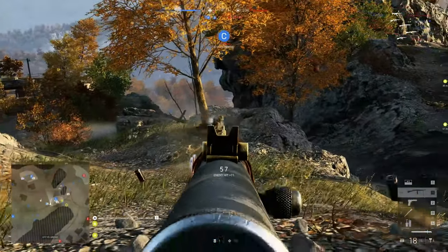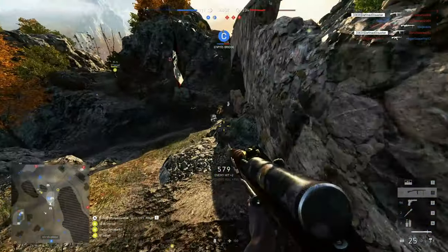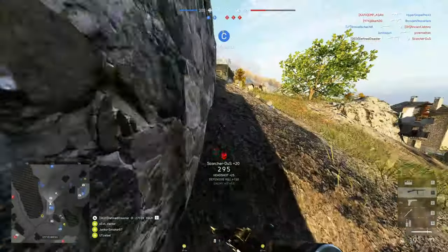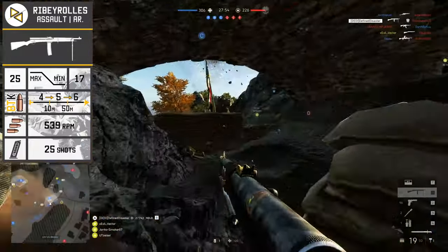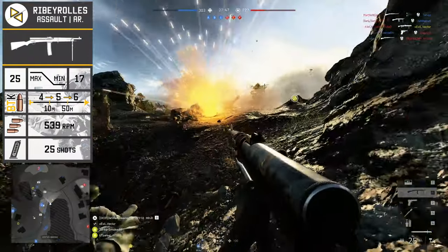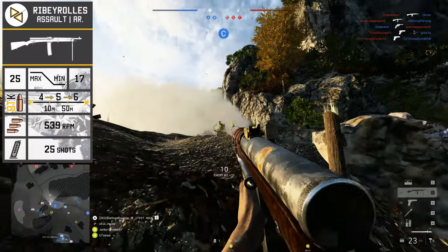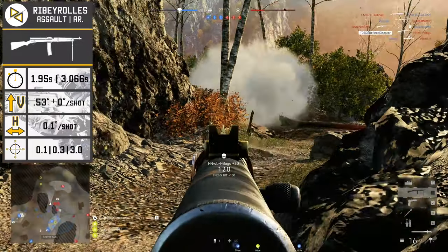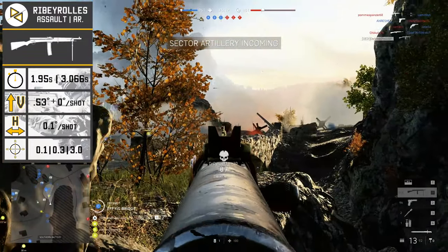The Ribeyrolles 1918, very different from the Breda PG, is an easy-to-use weapon that specializes clearly at medium-long range, and arguably with a deployed bipod is by far the most accurate assault rifle available. Its stats are relatively typical: maximum and minimum damage at 25 and 17, a 4-shot kill between 0 and 10 meters, 5 between 10 and 50 meters, and 6 shots from 50 meters onwards. Fire rate is 539 rounds per minute, magazine size at 25 shots, with a good short reload of 1.95 seconds and a long reload of 3.066 seconds. Low recoil with 0.53 vertical and 0.1 to the left and right.